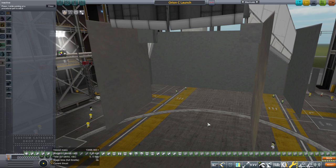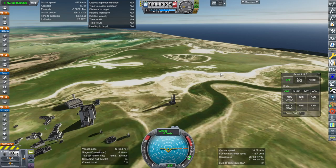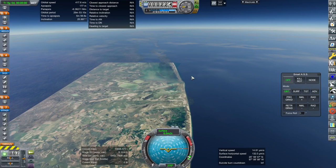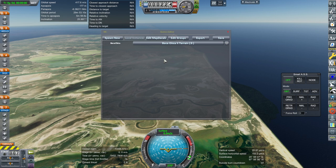I have this launch here and we'll bring it outside. In order to bring up the Kerbal Constructs dialog, you have to be in the right place for positioning the thing you want to position. This terrain is huge, as you can see, but it is also scaled up. Ctrl+K is the key to bring up the Kerbal Constructs statics editor.